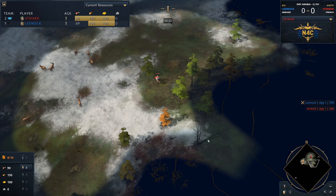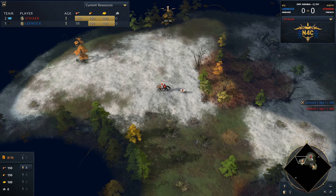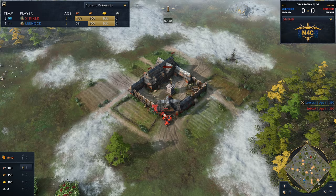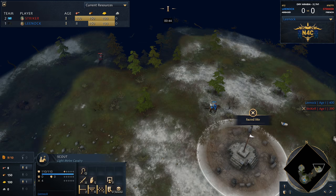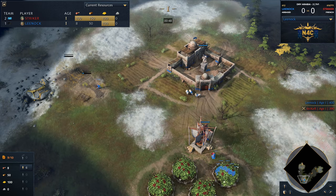It's good to see the second scout getting out on the map. This is seeming to be the very standard build that's coming in, especially on these open maps. On the other side of the map, Lee Nock is doing the exact same thing. So despite the difference in civilization, we have no difference when it comes to openings between these two players.